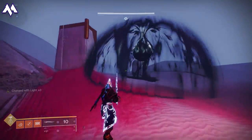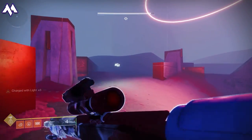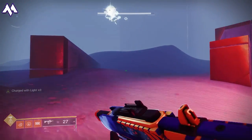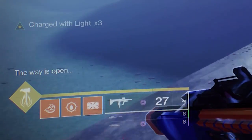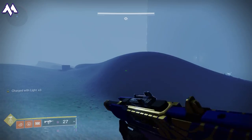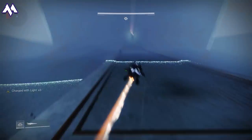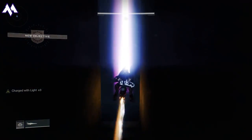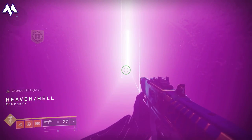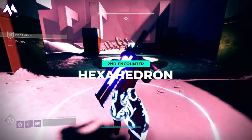You'll do this a total of three times — three sets of three Blights. Make sure you step into the Toland location every time to progress it. As soon as you do it for the final time, you'll see the way is open and you're good to go. If you're getting lost, keep rotating and find the long tall wall. Toland will be at the staircase of the area you need to move into. Next up, we've got the Hexahedron, which is the second main encounter.